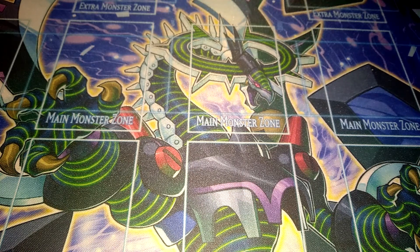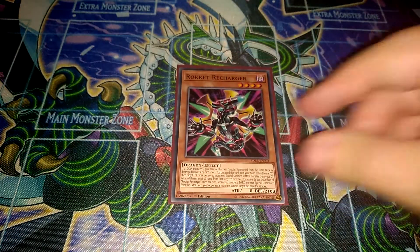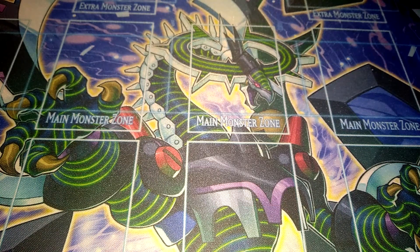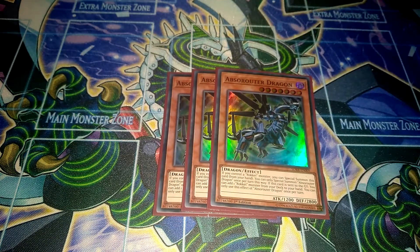Then one Rocket Recharger, a pretty decent Rocket name whose effect can be useful in some situations. Then Triple Absolute Dragon, a very potent card for this deck — if you control a Rocket monster, you can special summon this card from the hand. And if this card is sent to the graveyard in any way, you can search for a Rocket monster from the deck to your hand, so it's really amazing.